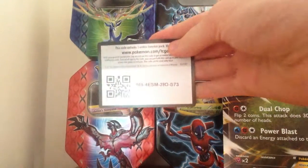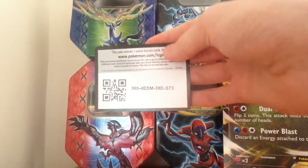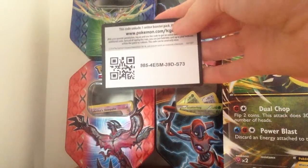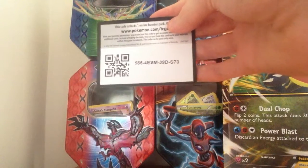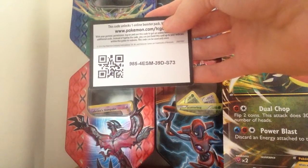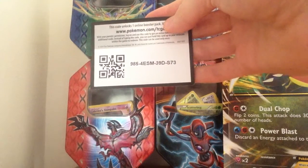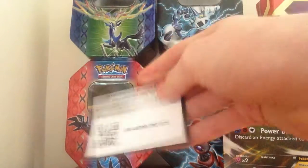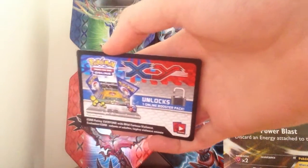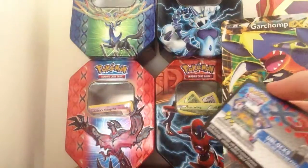See if I can keep myself from messing up saying the code this time. The code is 9854ESM39DS73. Again, this is for an X and Y TCG Pokemon Online booster pack. See you guys.